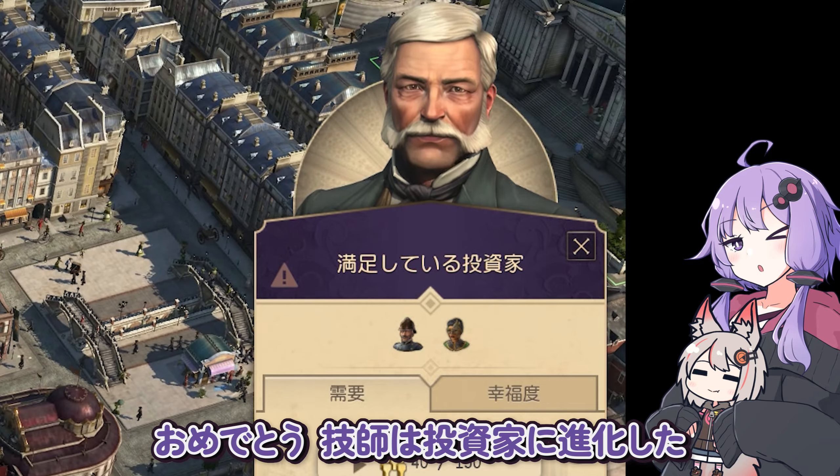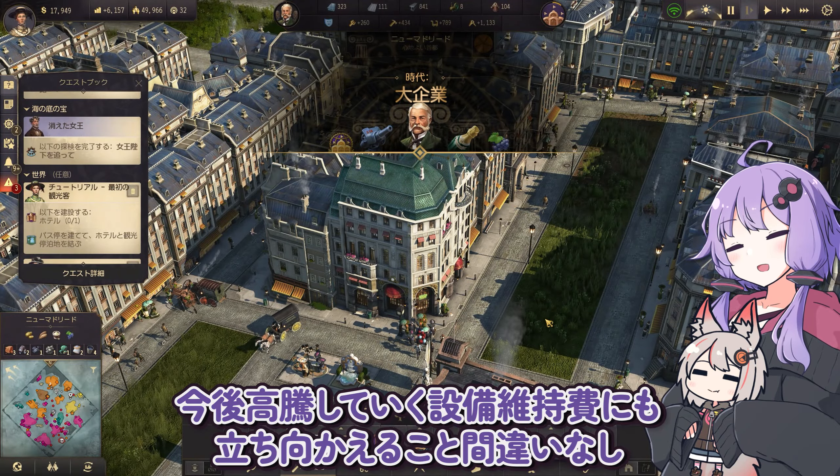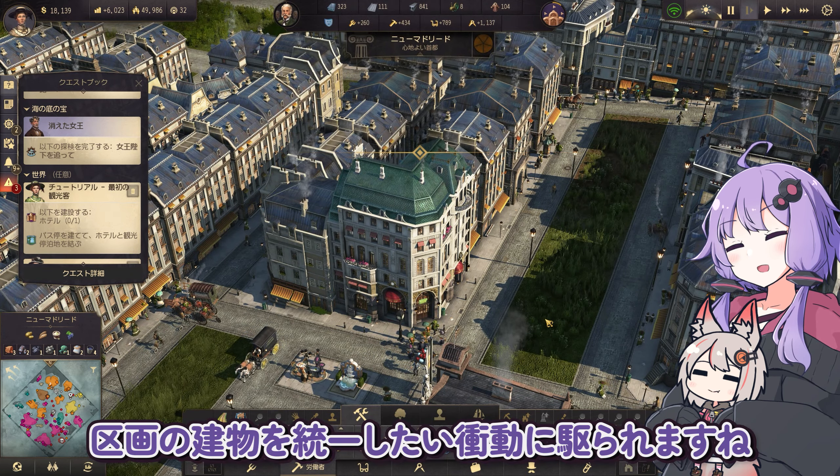おめでとう。義士は投資家に進化した。これで収入は大きく上昇。今後高騰していく設備維持費にも立ち向かえること間違いなし。義士よりもさらに豪華な建物になった。区画の建物を統一したい衝動に駆られますね。